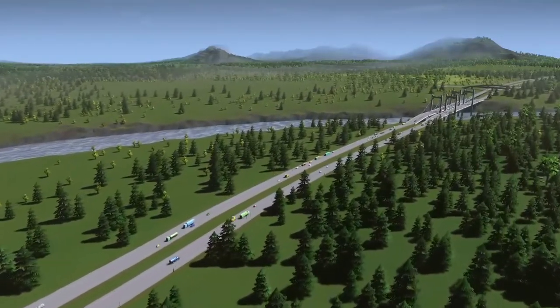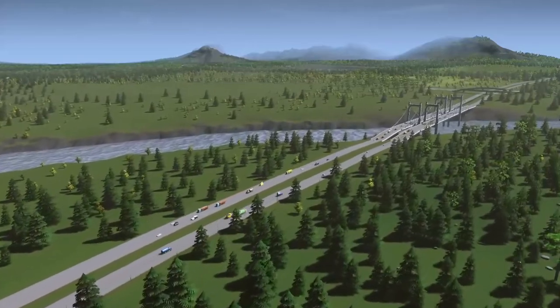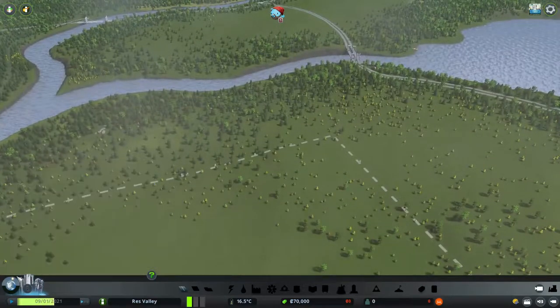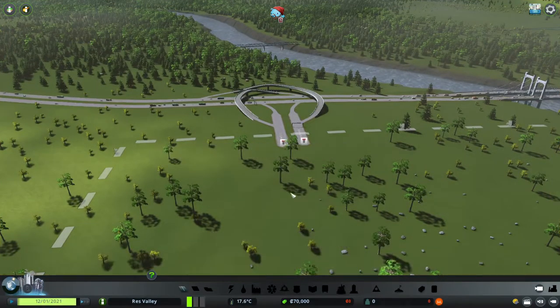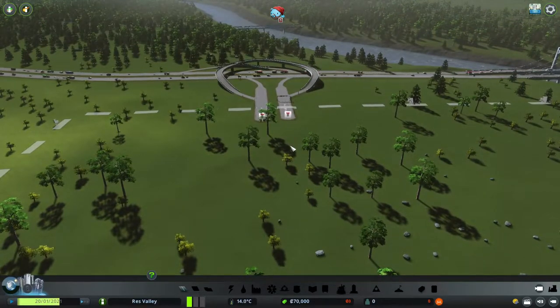We'll look at how to get your city up in population and popularity, and to get people moving in. I have the City Strands map — I'm pretty sure that's the one I picked. Without further ado, let's get into building our city.